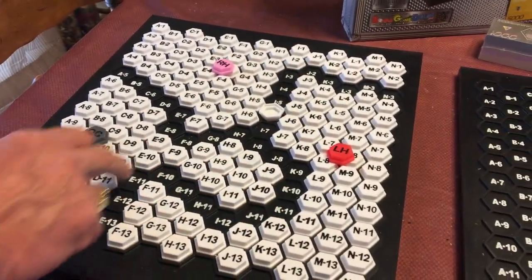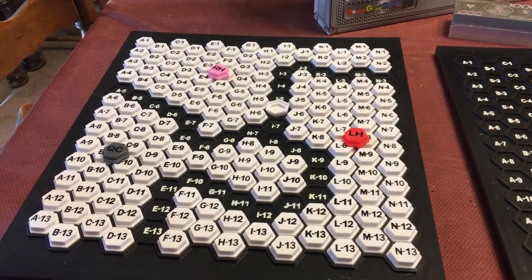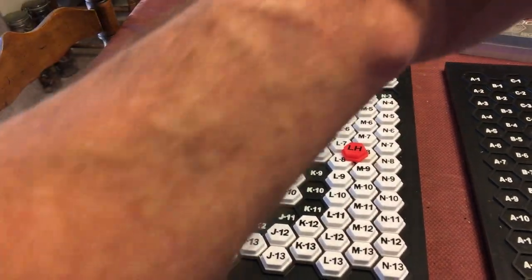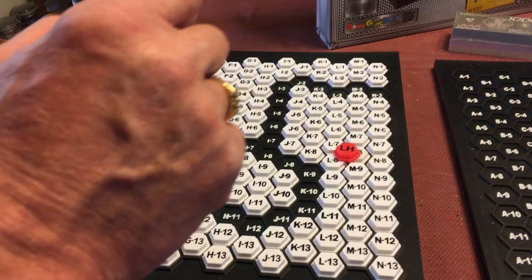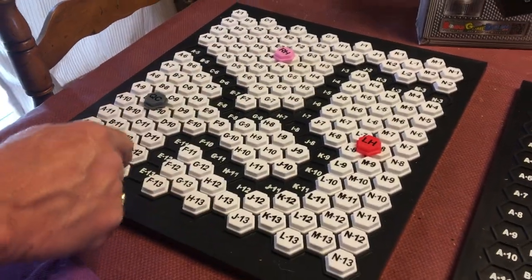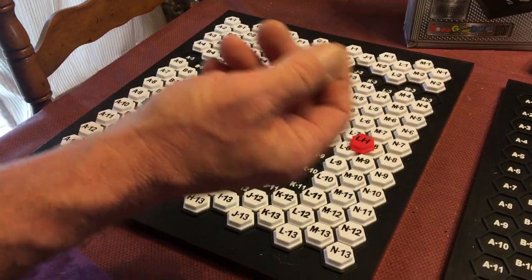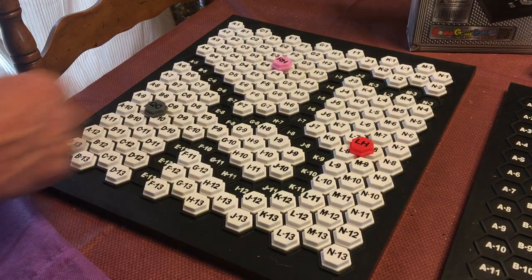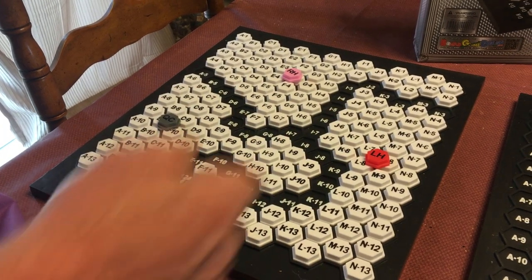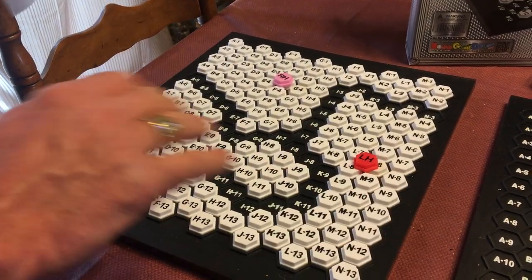The game is played until all borders are decided. You can set time limits — often two hours — to encourage faster decisions. At the end, lay down any remaining tiles to fill the board, pull off all turned-over tiles to expose the borders, then count up each company starting with the smallest. Pay out first and second majority for each, sell all stocks, and count the money to see who wins.